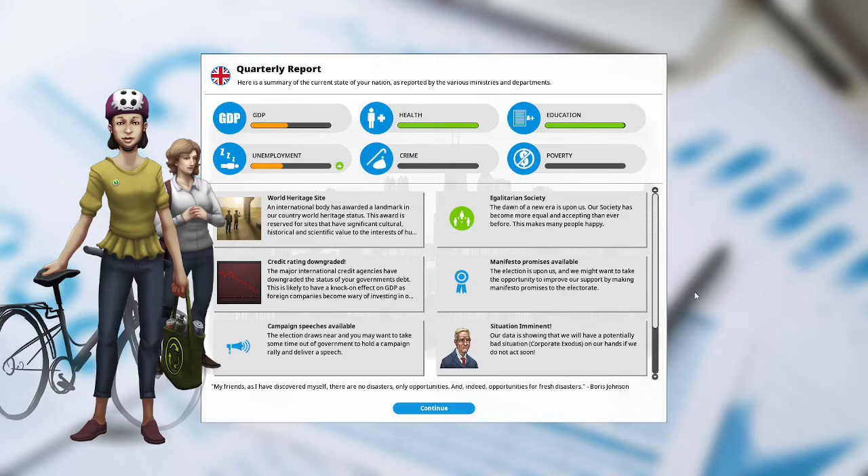Manifesto promises are available. The election is upon us and we might want to improve our support by making manifesto promises to the electorate. Campaign speeches are available. Situation imminent: our data is showing a potentially bad situation — a corporate exodus on our hands if we do not act soon.